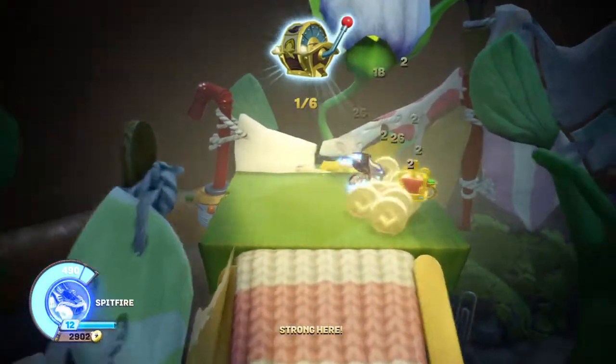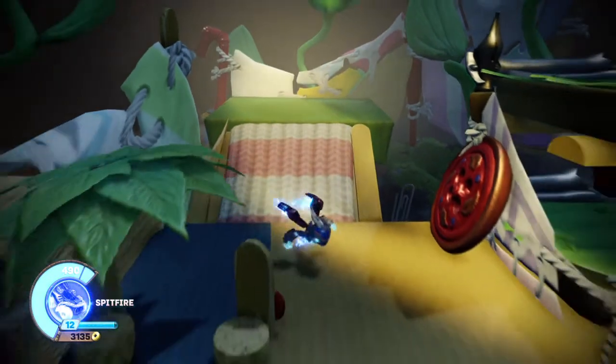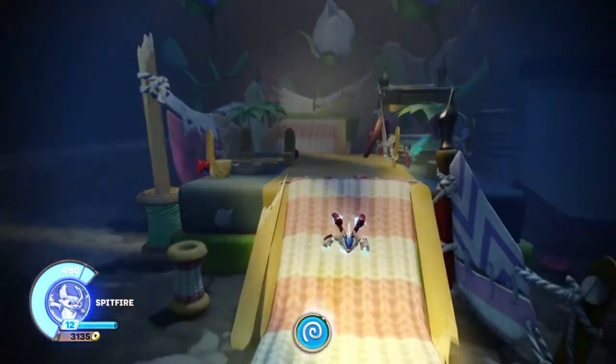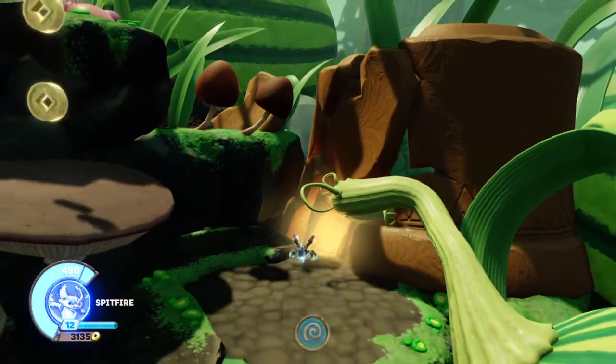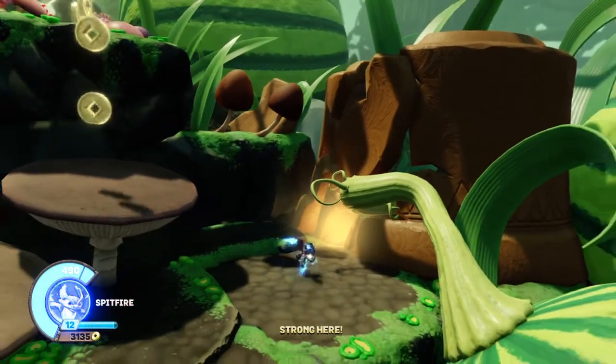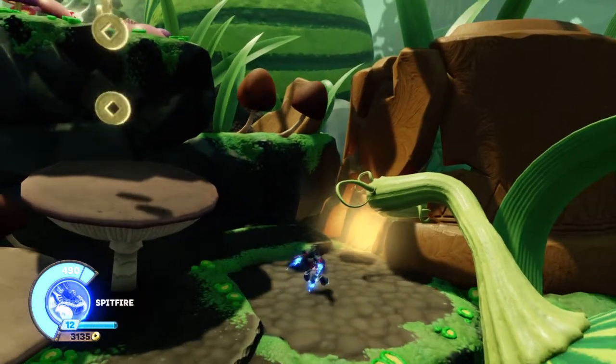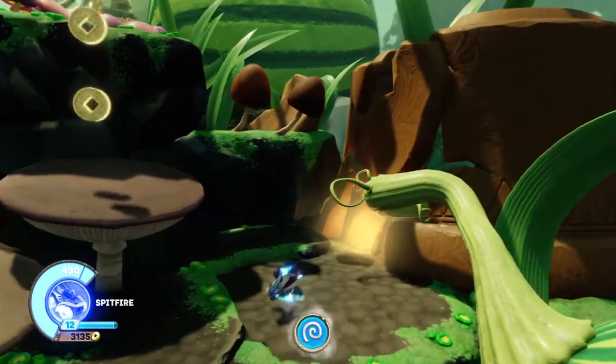So here we go. As you can see, it's in the back of this room here. There is a live wire puzzle you have to do, but it's easy to do. Now as you can see, it's hidden away in the corner here, and you can overlook it if you're not really paying attention. You can see the glow there from the doorway where I came in.